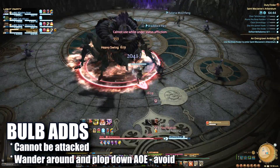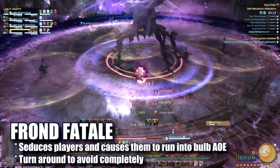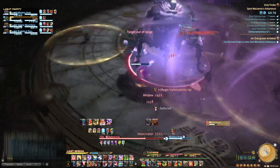Adds will spawn and move to a random area before casting a large AoE circle around them — avoid them as necessary. Any time the boss casts Frond Fatale, all players need to turn their characters around or they'll be seduced and run to the bulbs, where they'll take unnecessary damage, be debuffed, and probably die.